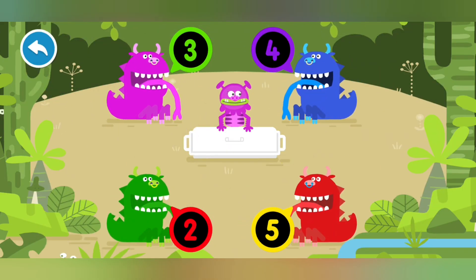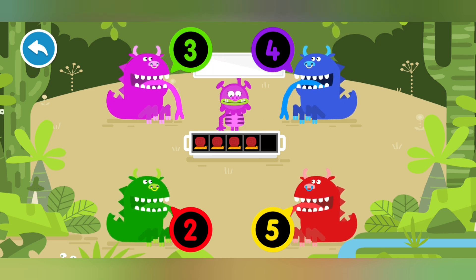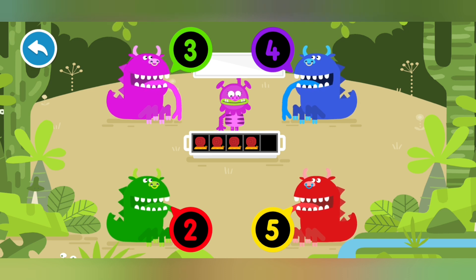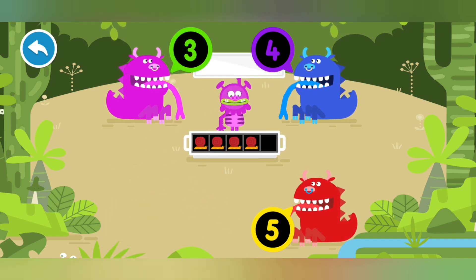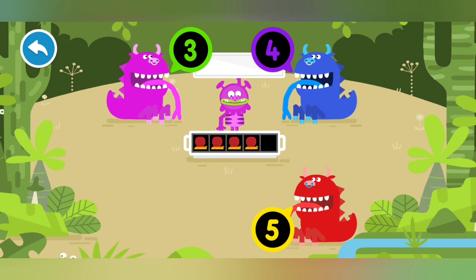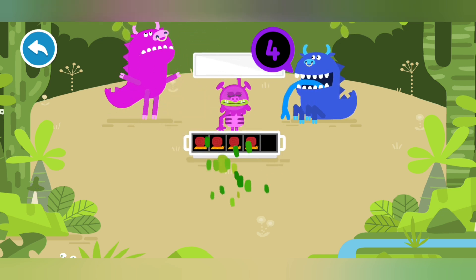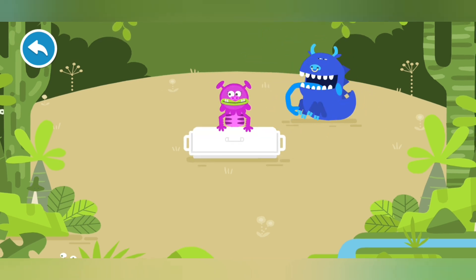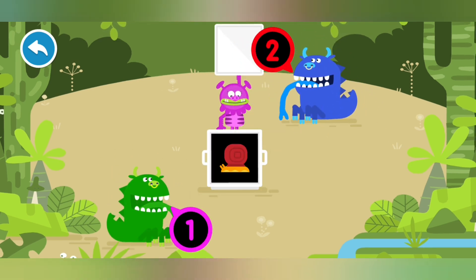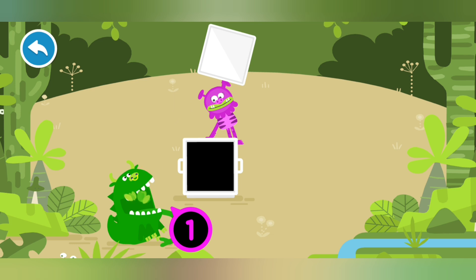Tap on the dino cow asking for the same number of snails that are in your box. Two. That one wants fewer snails. Five. Oops, that one wants more snails. Three. That one wants fewer snails. Four. Yes, that's right. Two. Oops, that one wants more snails. One. Got it.